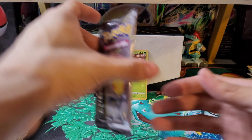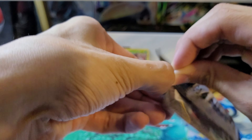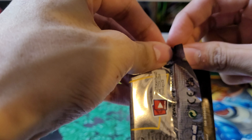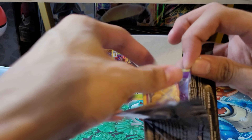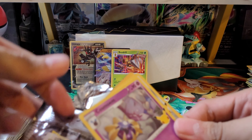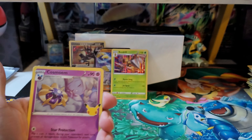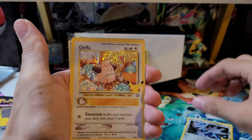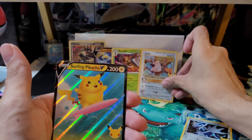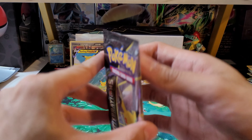And now on to the ten Celebrations packs. We're still looking for the Charizard and Venusaur. What other big ones are we missing? I know we're missing Donphan Prime, Mewtwo, and Shining Magikarp, and I think a few more — I can't remember them off the top of my head. Here's the code card. We've got Cosmog, Dialga, Cleffa, a hit from the special set — and a Surfing Pikachu V. Not bad. We have everything from the regular set already.